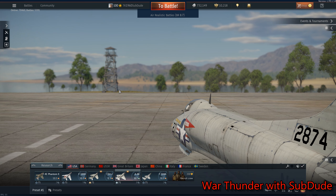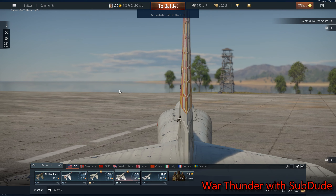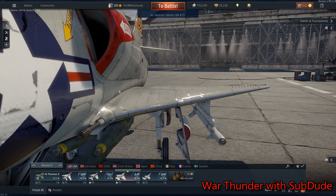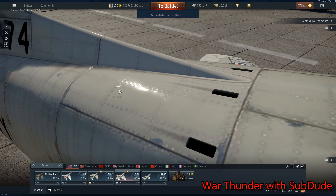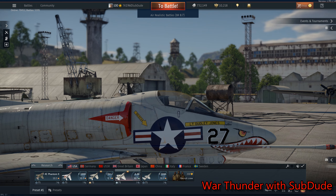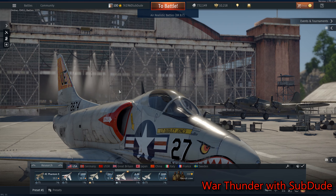They would get a list of the radars and then pass that list to the Wild Weasels. The Wild Weasels ranged anywhere from the A-4 Skyhawk, the A-6 Intruder, the F-105G Thunderchief, the F-4G Phantom II — and believe it or not, Britain, you got one: the Avro Vulcan. Yeah, only one platform was ever modified to carry the Shrike for Britain, and only one plane.